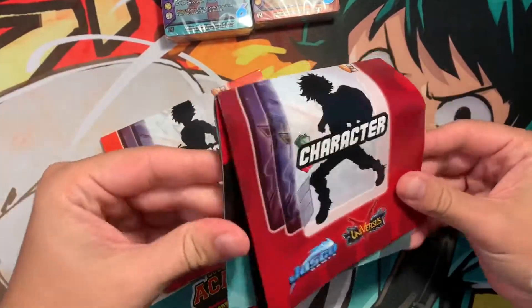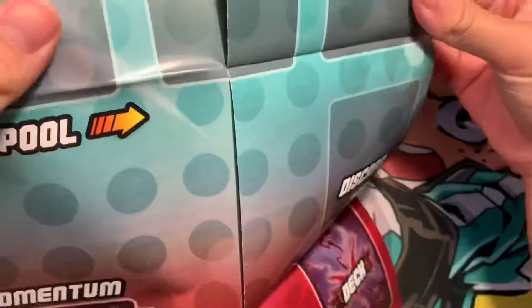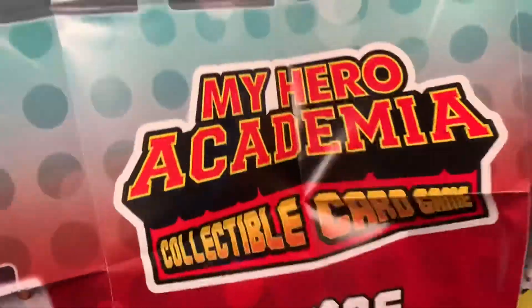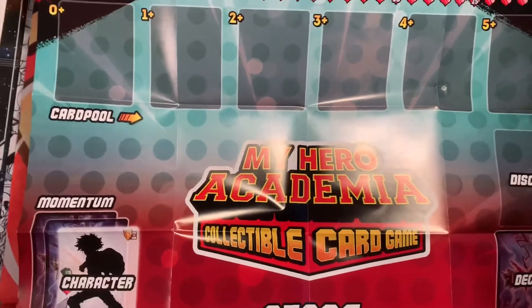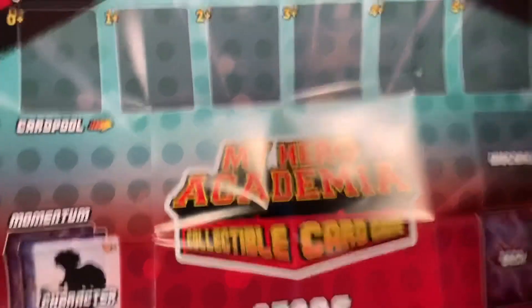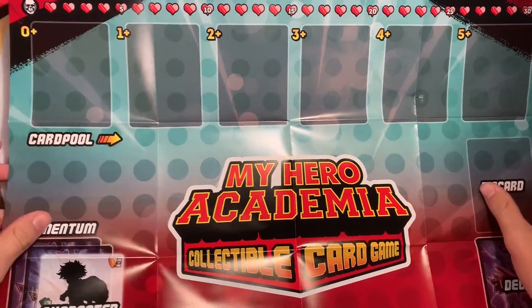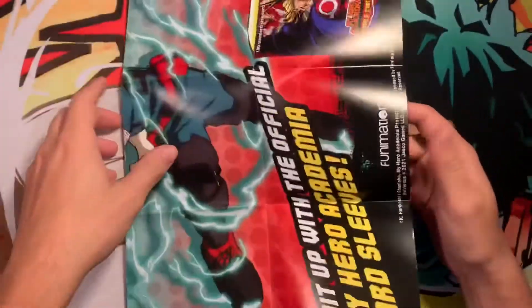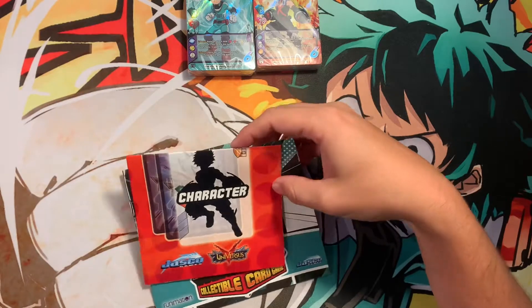You get the playmat — I'll show the Midoriya one. They'll look the same. So that's what the whole thing looks like — pretty cool, with different zones and everything. If you want to learn how to play, I honestly haven't really learned how to play yet but I would like to. I've been looking at tutorials; there are some really good ones on YouTube that I've been watching, so make sure you check those out.